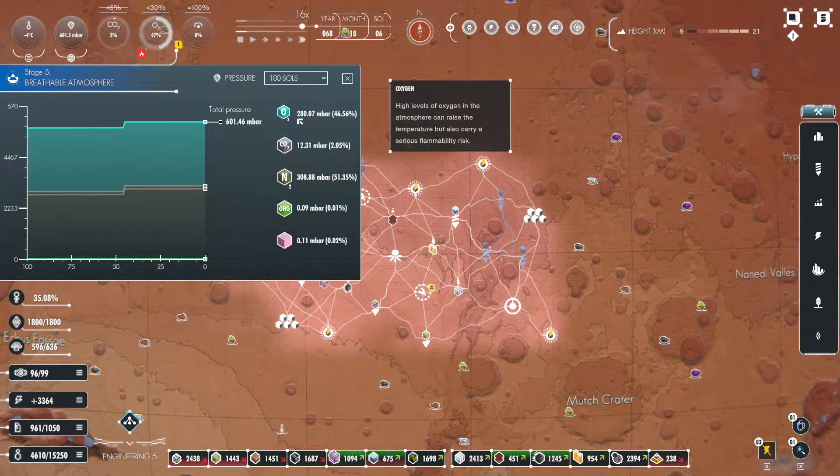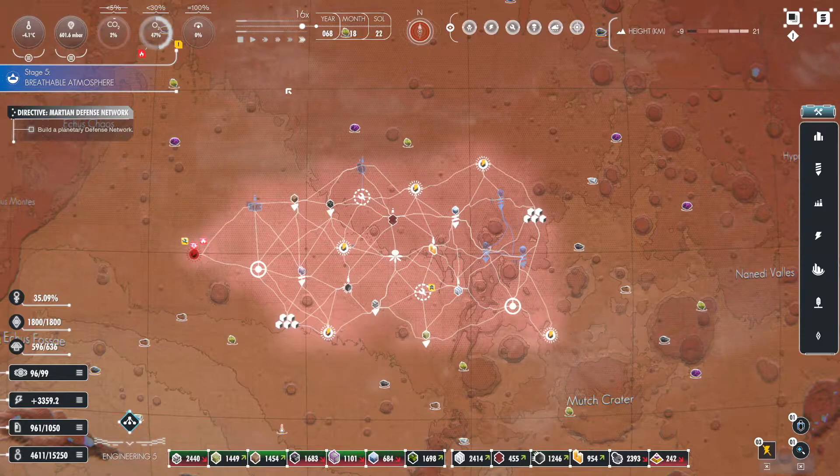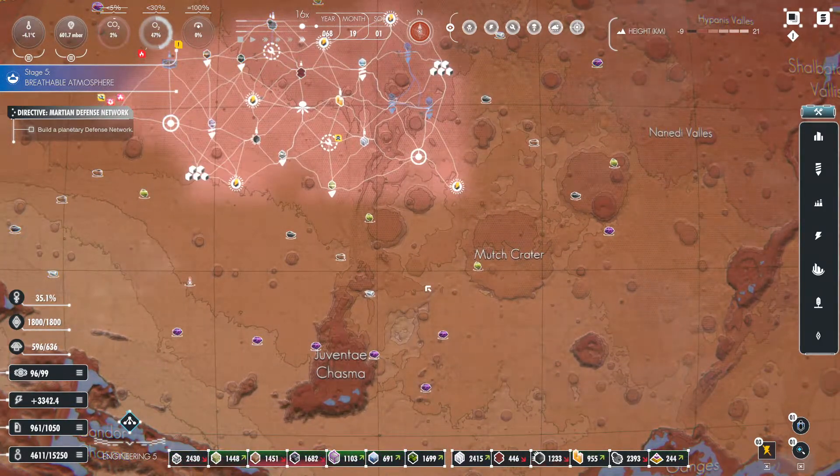The fact that our oxygen is still climbing is because it's pulling from the carbon dioxide. Once that's gone, I think that's going to even out, and eventually nitrogen will overtake it, especially as we're bringing in nitrogen overall to help support on that.